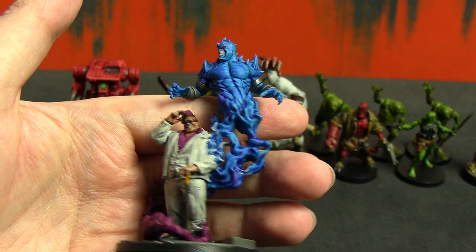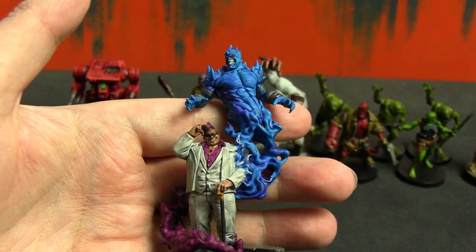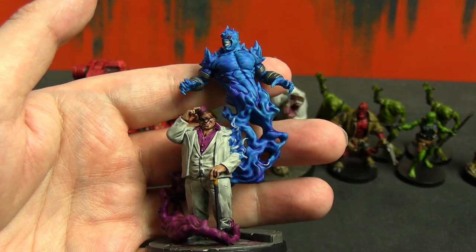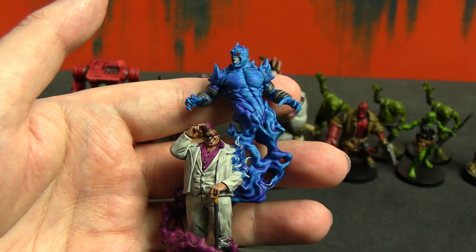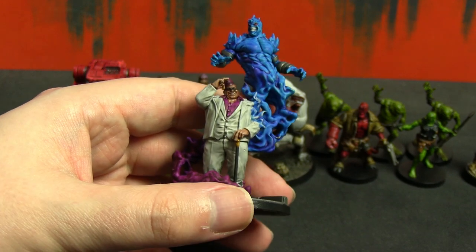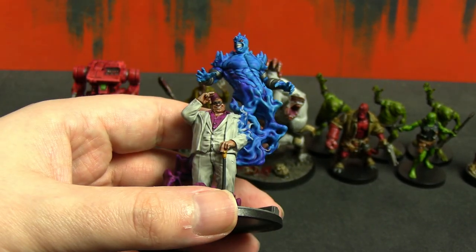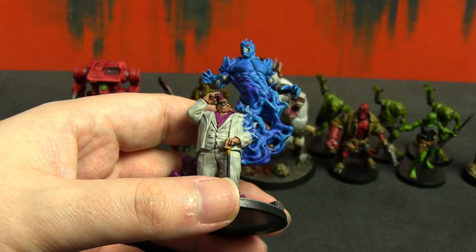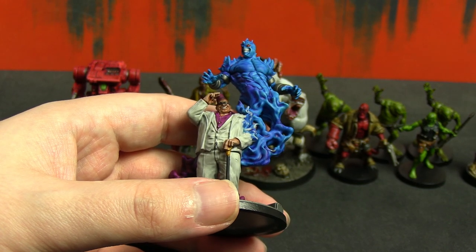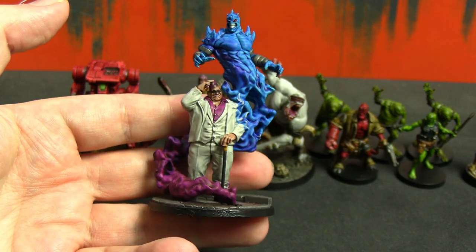For his flesh tone I used Guilliman Flesh but applied a double layer to give it a different tone. I really like this model — very cool. He hasn't been on the table yet so I'll try and get him into a Crisis Protocol battle report soon. I think he's in Criminal Syndicate, but he'll definitely get fitted in somewhere.